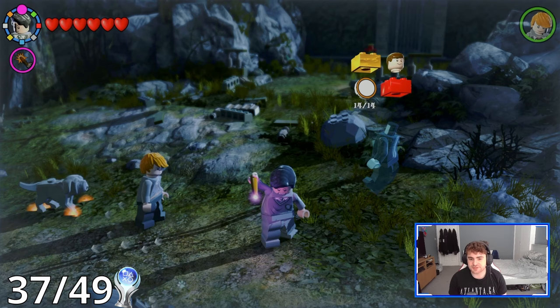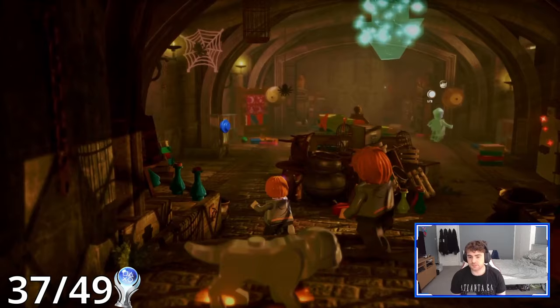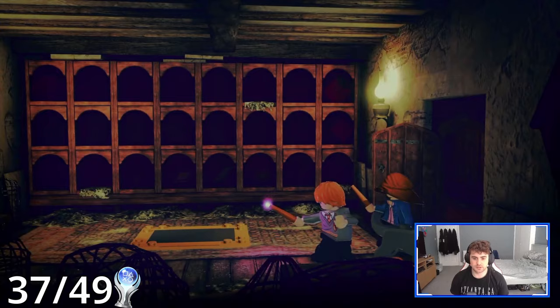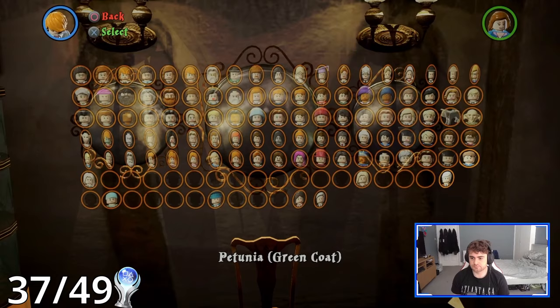I've just done this area and I'm on 14 out of 14 character tokens, but it says 198 out of 200 on my overall, so I am missing two somewhere. So I'm just going to quickly do some research and see where I'm missing them. And I did just completely miss going into this room the first time around. All I need to do is open this bookshelf, and there he is — Argus Filch. So that now is 200 out of 200 and 100% on everything. I just need to go buy everything. So firstly I'm going to buy all the missing red bricks. That should have bumped up our percentage a little bit more. We're now on 74.4%, and the main bulk of it will come from the character tokens now.